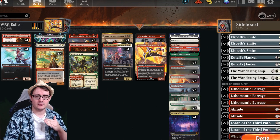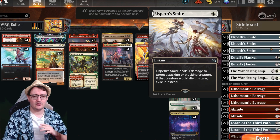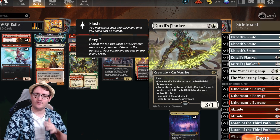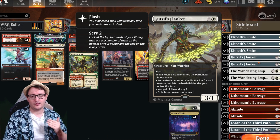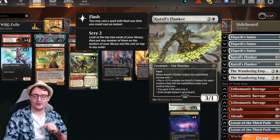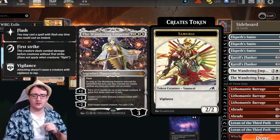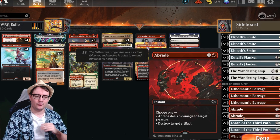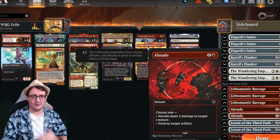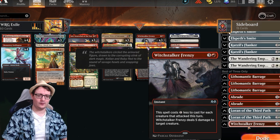When we get into the sideboard — a few select options here. Elspeth's Might can come in against aggro matchups, taking down attackers and dealing three damage. Kutzil's Flanker is great against control matchups — if your board gets wiped with all those Thopters, Kutzil is going to get huge with +1/+1 for each creature that left the battlefield, or you can use it for exiling a graveyard. Emperor is great for extra removal against midrange or aggro. Lithomantic Barrage for annoying Planeswalkers, Soldier decks, or Raffine. Abrade for annoying artifacts because Jace has been kicking around. Loran for enchantment or artifact removal. And lastly, extra Witchstalker Frenzy for aggro matches.